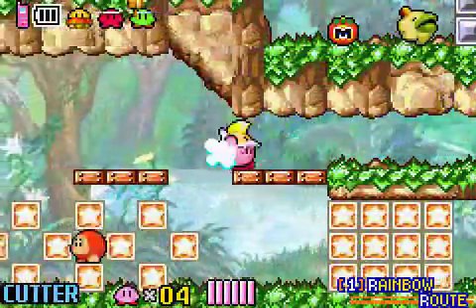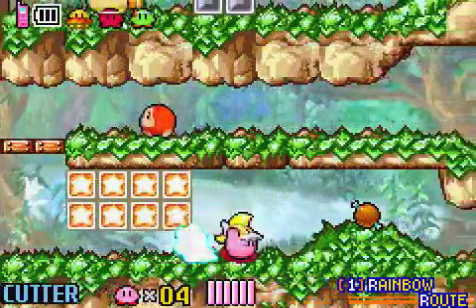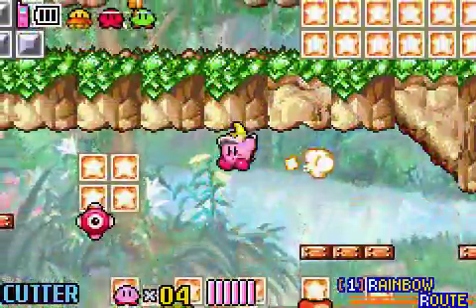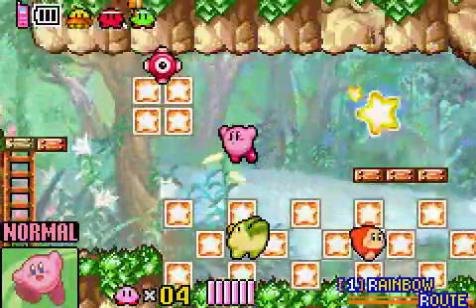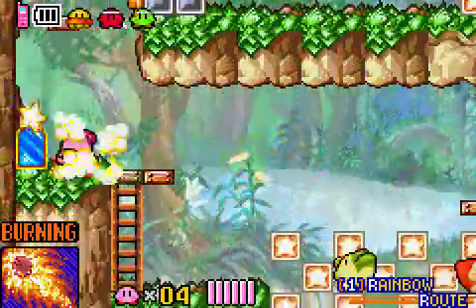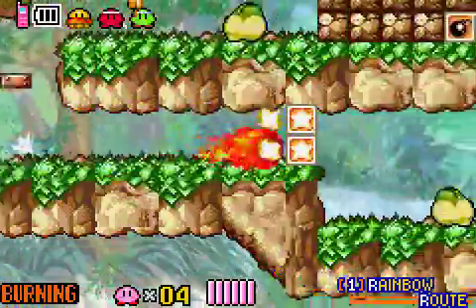Let's see. Here we have some blocks. Let's just get this guy for the burning power. Check that out — that can get through these metal blocks. So, awesome. Let's see what kind of things we can find here.